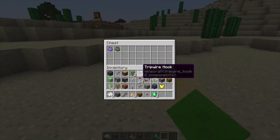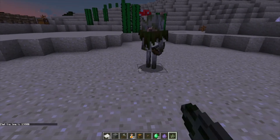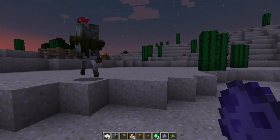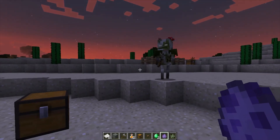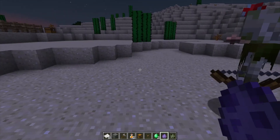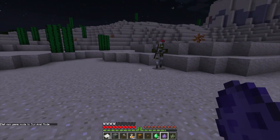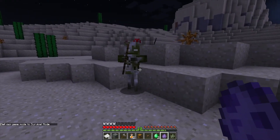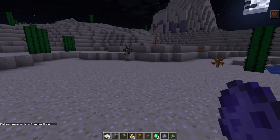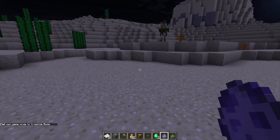They also added some new mobs — they added the breeze and the bogged. The bogged is a type of skeleton, sort of like the stray, but while the stray spawns in snowy biomes, the bogged is a skeleton that spawns in swamp biomes. Just like a regular skeleton it'll shoot you — and it'll give you poison, so be careful when you're dealing with a bogged because they aren't exactly very friendly.